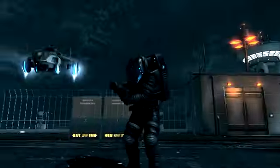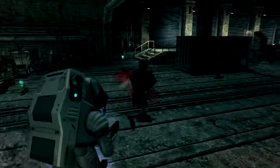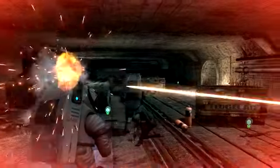Enemy soldiers such as the Thumper can be valuable characters to hack into during battle. The Thumper wears thick armor that acts as a protective suit, making him resistant to explosives.